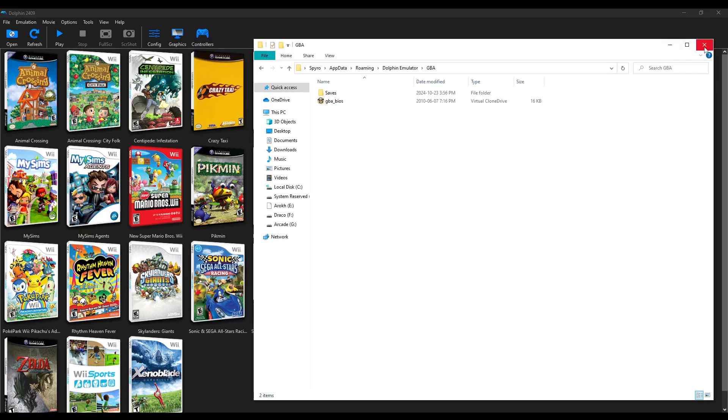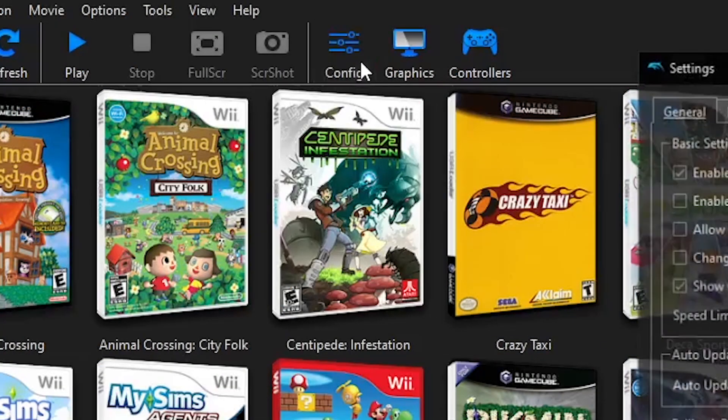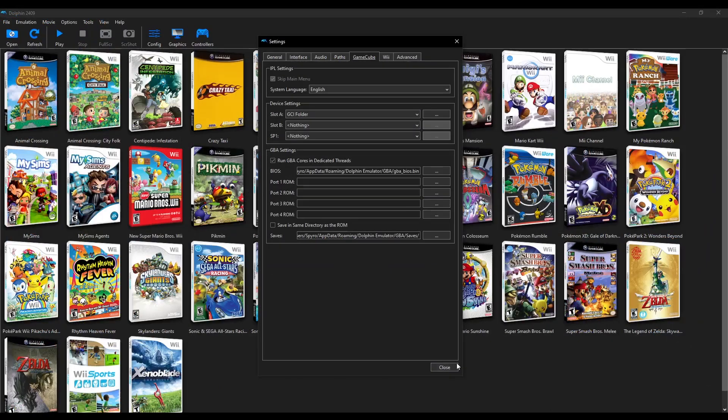Next, close that, and in Dolphin emulator go to Config, then GameCube, and in GBA Settings, make sure this is pointing to where you put your GBA BIOS file. Close that.